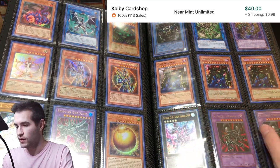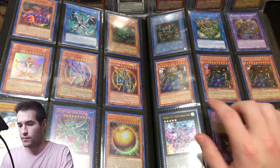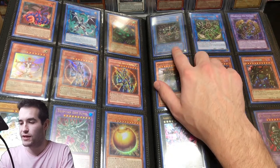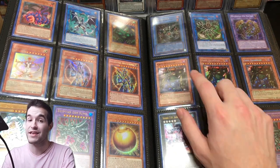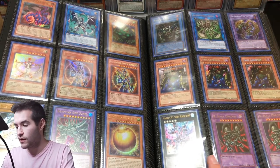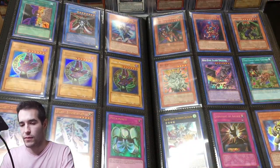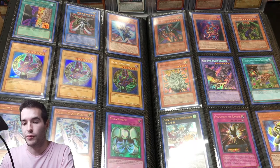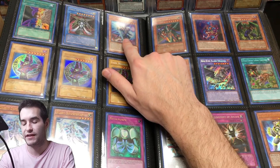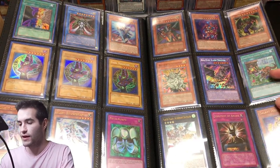Black Luster Soldier, Guardian Angel Joan, Blue-Eyes White Dragon ultimate rare, Wing Dragon of Ra, Sphere Mode. We've got Gate Guardian secret rares. Wait — these look a little different. I think one may be the 2010 version. There's a common Gate Guardian — you don't see that much. Relinquish — that is from SRL EN, that's pretty cool. Relinquish Anima. We have MRD EN Black Skull Dragon and a regular MRD Black Skull Dragon — not a reprint. Those are big reprints right here and the newer ones too.